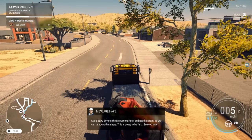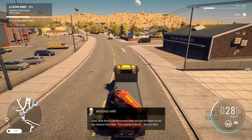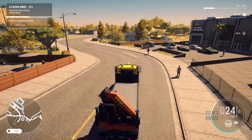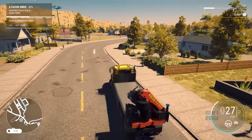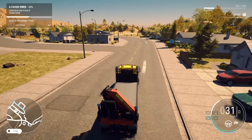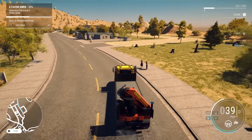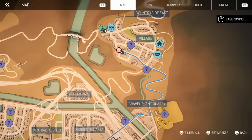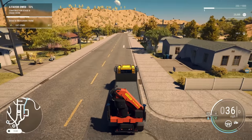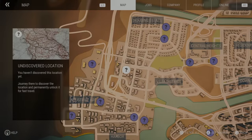Now drive to the Monument Hotel and get the letters so we can remount them here. Curb check. How far away is this area? 1,300. It's going to take us a minute to get there. We can just take a look at the town while we're doing this. So here is the map — we're going all the way over to the tower crane. Let me see how big this map is. Actually, it's a pretty decent size.